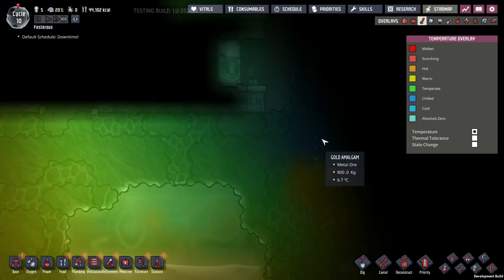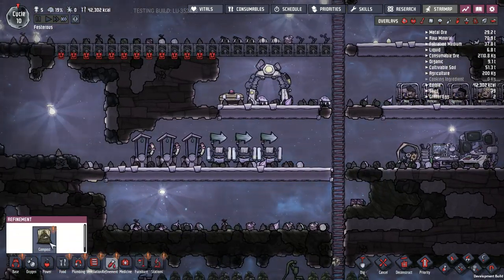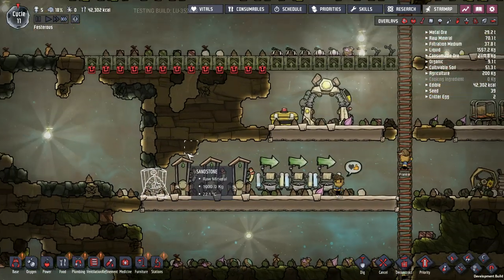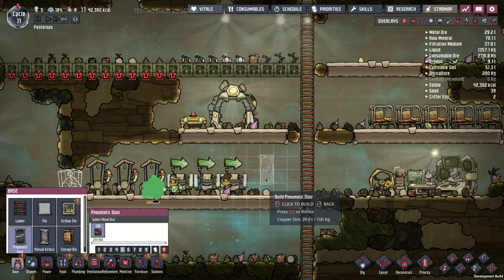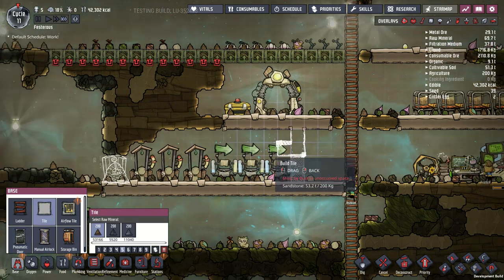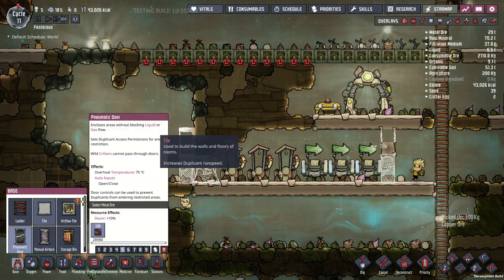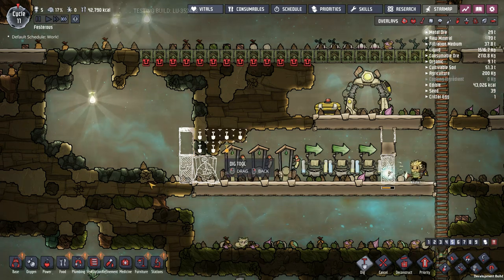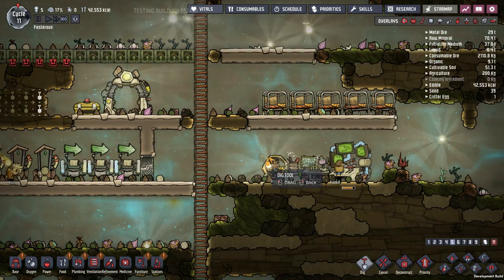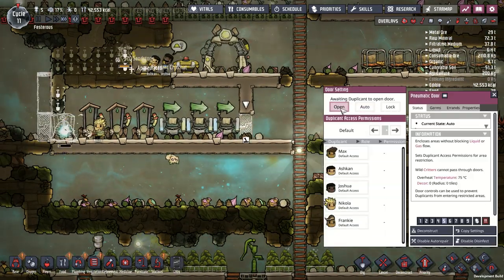Wait, this looks like there's something cold over here. I'm going to work on morale. I forgot something — I need a compost pile to get rid of the polluted dirt that comes from the outhouses. I'm going to build some rooms to get the morale bonus so that when I get the skill points, I can make a digger that can dig through harder stuff because he'll have sufficient morale for that.